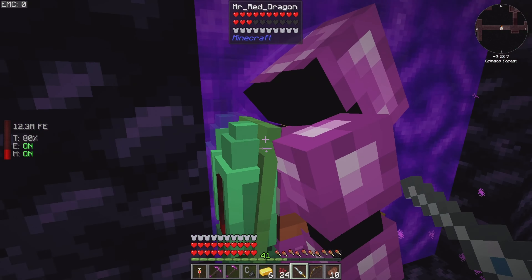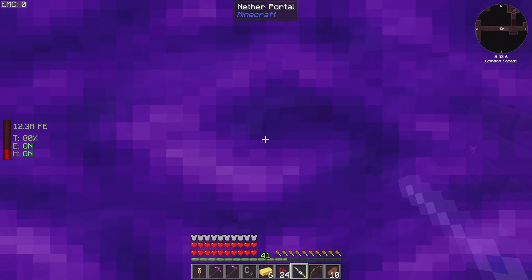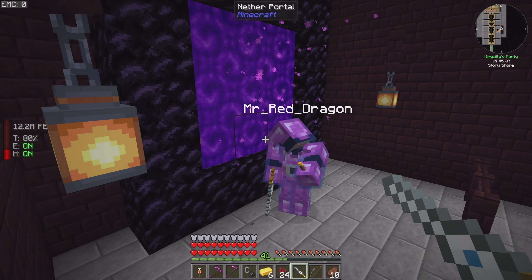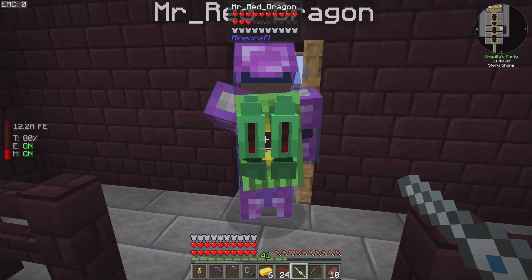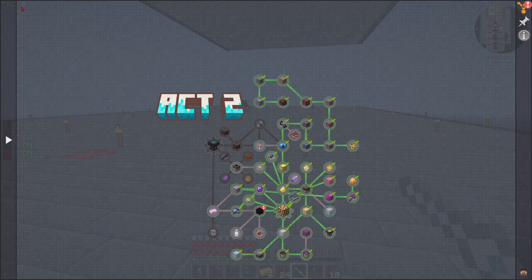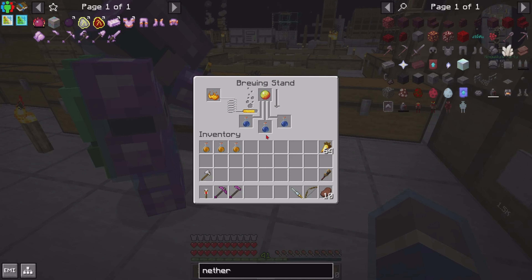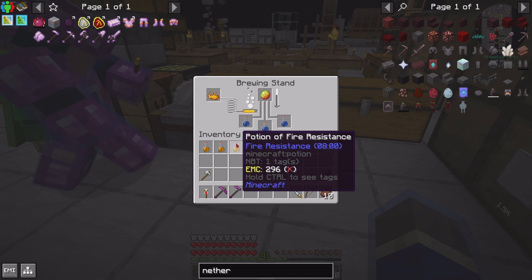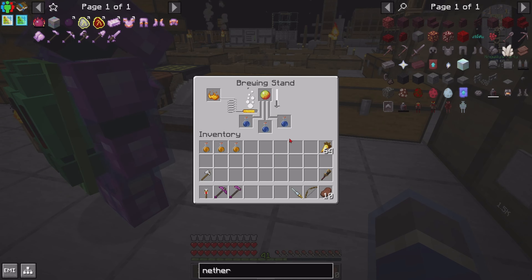On your back you've got that lovely emerald jetpack - thank you very much for doing that off camera. I just got it done - how much power do you have? 12 million. I'm still at nine and a half. That's that done. Now let's check that off our list - that's the portal. And then magma cream to make fire resistance.